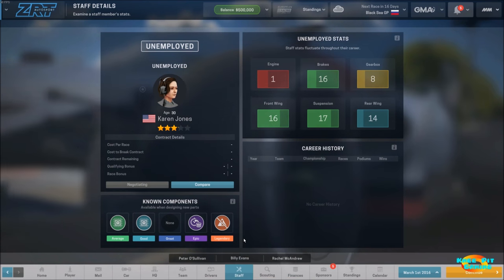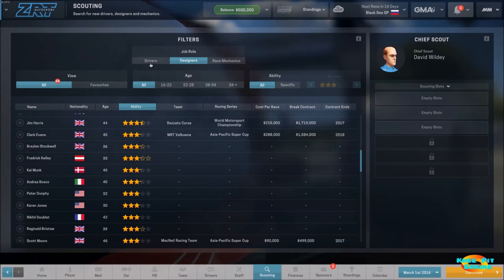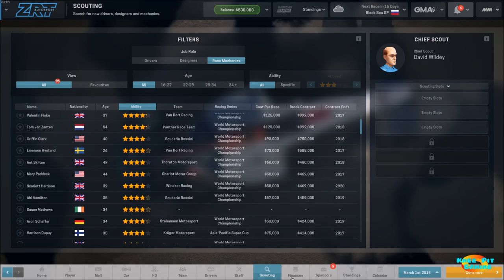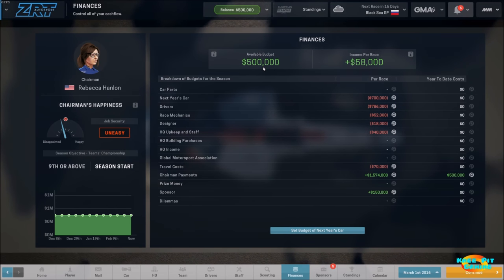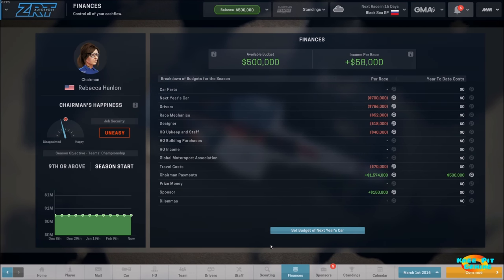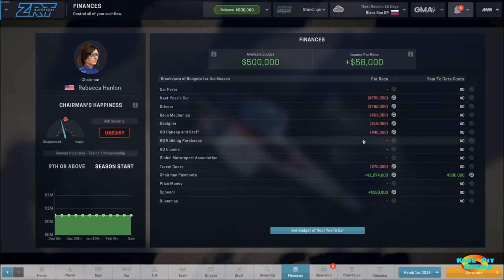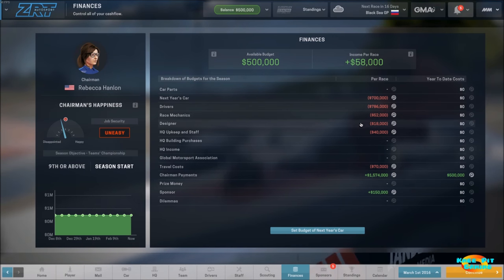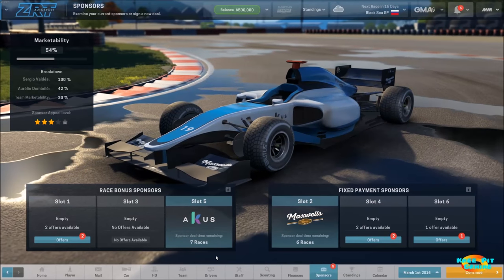We've seen the scouting and what we can do — scout additional drivers or race mechanics. Let's take a look at our finances. We have an available budget right now of $500,000. We're going to look at the sponsorship in just a moment, and that will greatly affect the type of money we have available. Right now we have various expenses such as drivers, work on next year's car, mechanics, designers, and so forth.